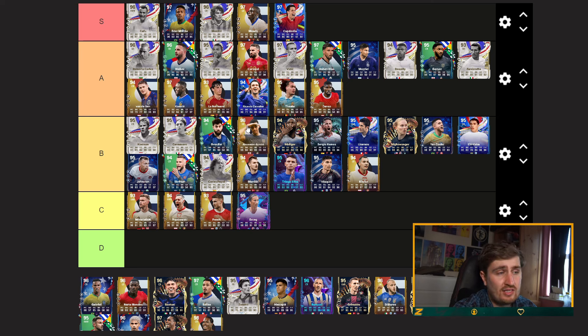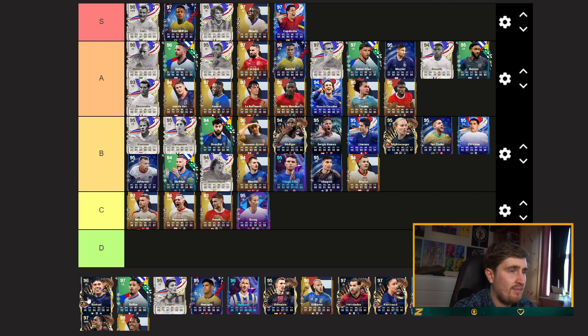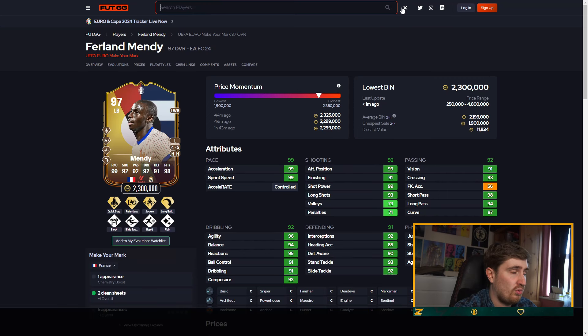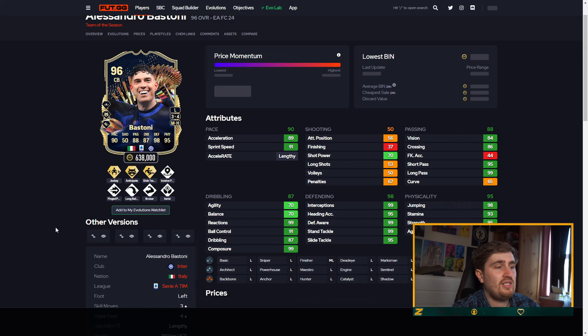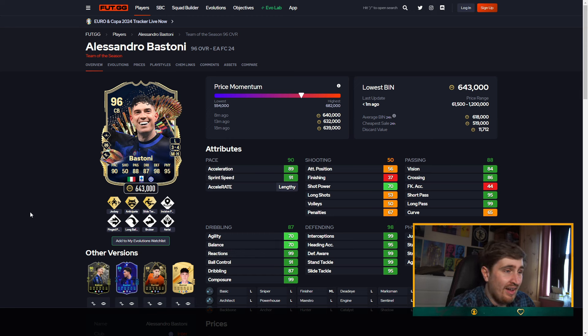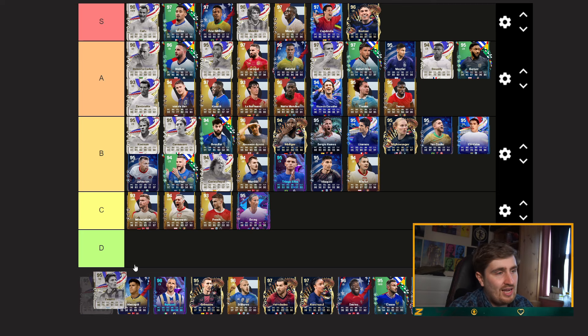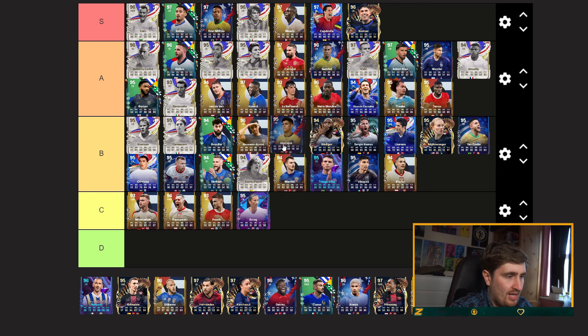Trent — as a midfielder probably B, as a fullback probably A. Gabriel — high A. Mendez — low A. Bastoni — I'm still putting him S-tier. I think this card is crazy: he's six-foot-two, he's got near-perfect passing for a center back, physical and defensive stats are maxed out with a shadow chemistry style. He's got near 99 pace — he's a little clunky but he's six-two. The card is crazy.